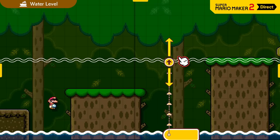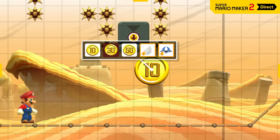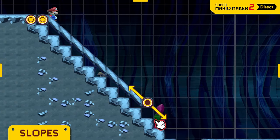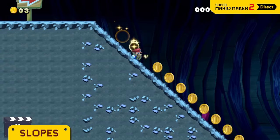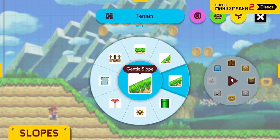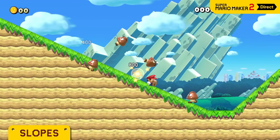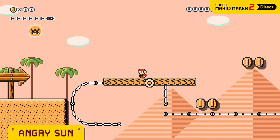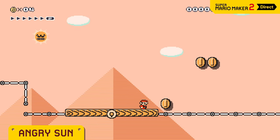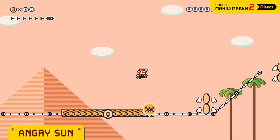Time to showcase some of this game's new tools, course parts, and features. Just pick a direction and set the length to create a slope — gentler slopes are an option too. It's a beautiful thing. Everyone's greatest fear, Angry Sun, is here. It holds a perpetual grudge, following and attacking Mario.